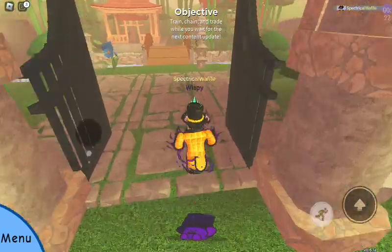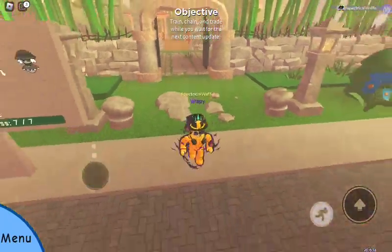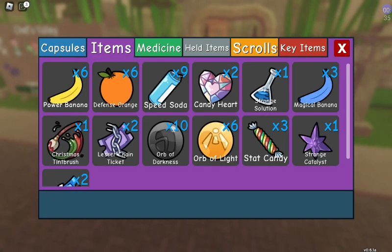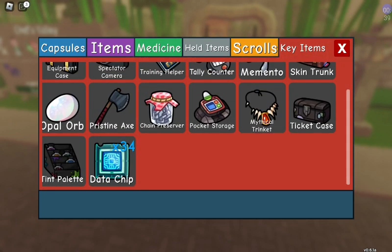Ignore if there's any background noise, sorry about that. Anyway, the whole gist of this update is that they just added tint bottles. So what tint bottles do — let me find it real quick. Here they are, tint palette.